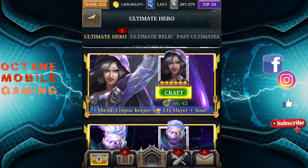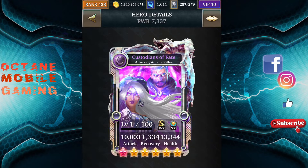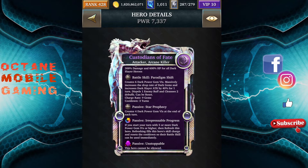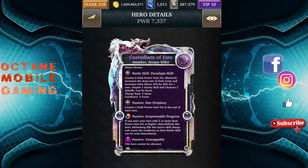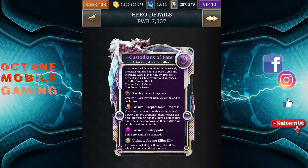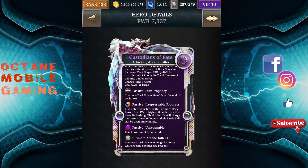The video is one day late because yesterday I was really tired and didn't have time to make it — sorry about that. So this is Custodians of Faith, the ultimate form. Some of you may have it, some may not. Sorry I didn't give my verdict on it yesterday. I think it's a nice deck but not really powerful, and not one you should go chasing after. If you can craft it and haven't got the Arcane Killer, you can get it because you do get a 900% bonus and it's unstoppable, so it's not really that bad.